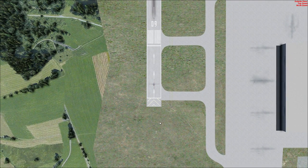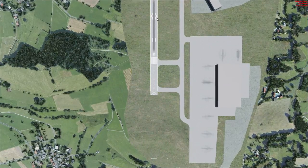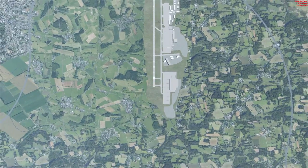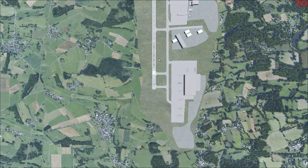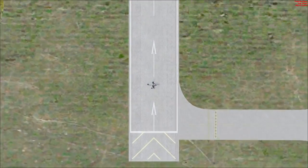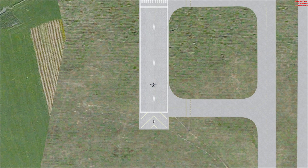We're going to be looking at the runway and the taxiway markings. Starting with the runway, we'll cover each section in order — from this end all the way up — and then we're going to look at taxiway markings. So let's start with this chevron area.